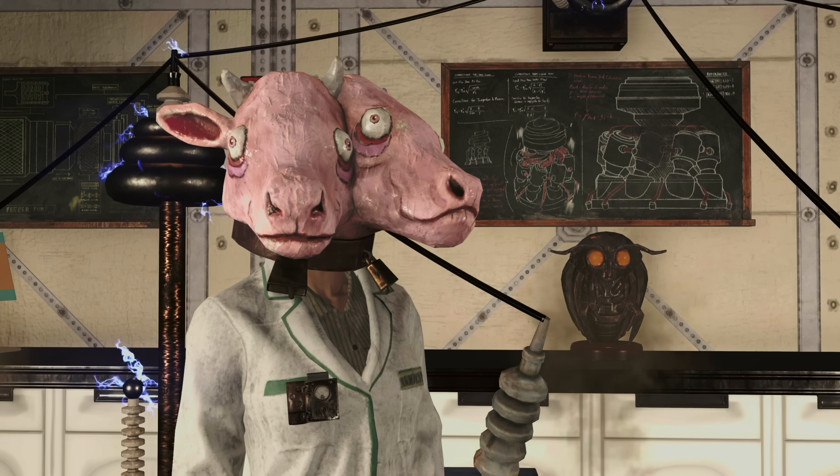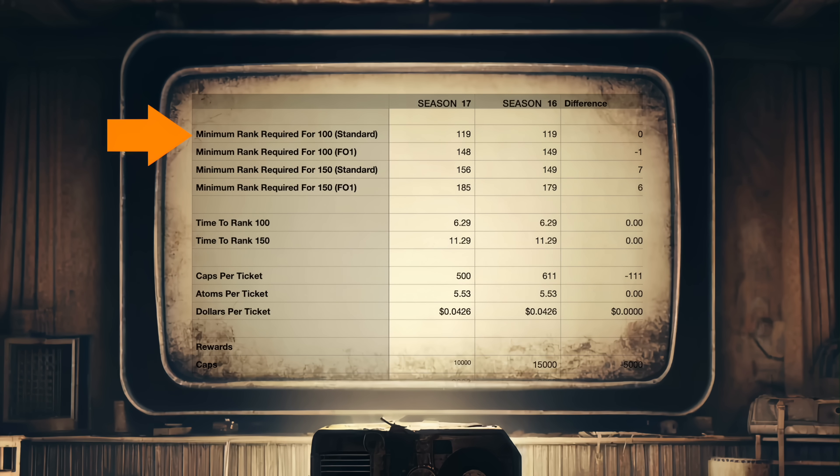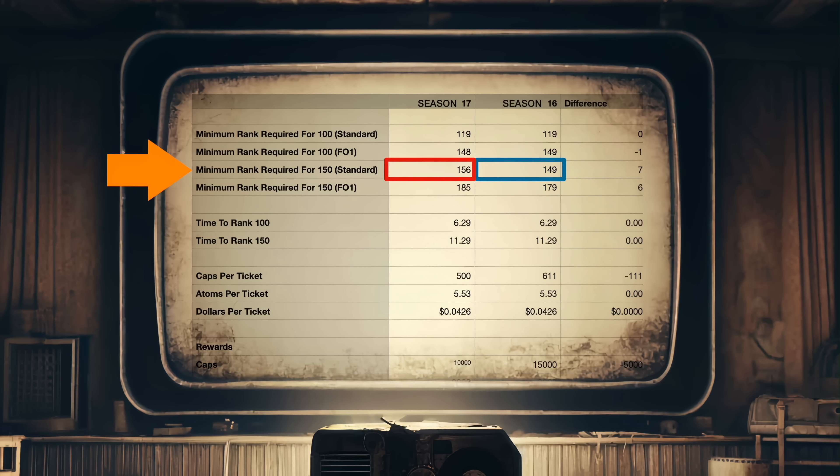Things are more expensive and there are fewer of them. The minimum rank required to purchase all items available through rank 100 is rank 119 for standard players and rank 148 for Fallout 1st. This is the same as standard for Season 16, and one rank lower for Fallout 1st. The minimum rank required to purchase all items through rank 150 is 156 for standard in Season 17 versus 149 in Season 16. And for Fallout 1st, it's 185 in Season 17 versus 179 in Season 16.